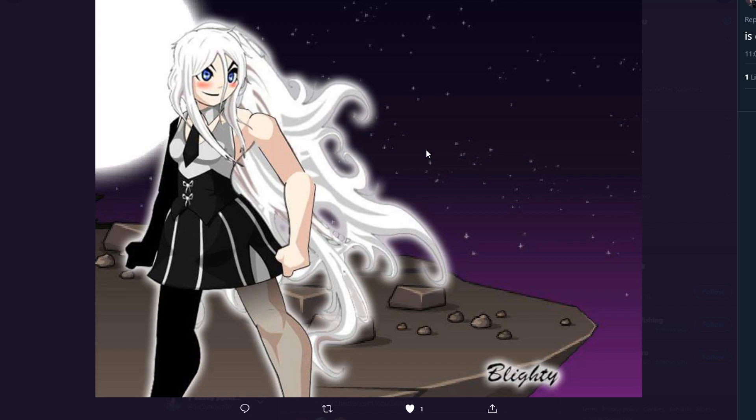And for the final one we have Light. We get this schoolgirl vibe again, mixed with... if anyone's ever watched Avatar: The Last Airbender, it reminds me of the girl that turns into the moon — I don't remember her name. That's the vibe I'm getting, mixed with a school outfit. Either way, I really like the colors. Going to give this one a 9.9 out of 10. Amazing set — thank you for entering.